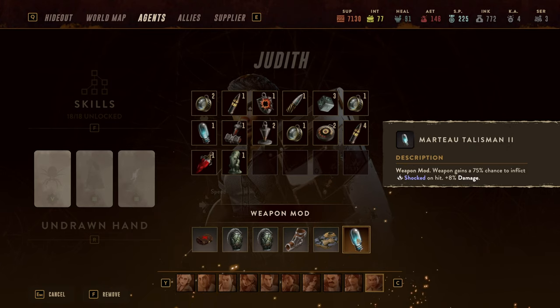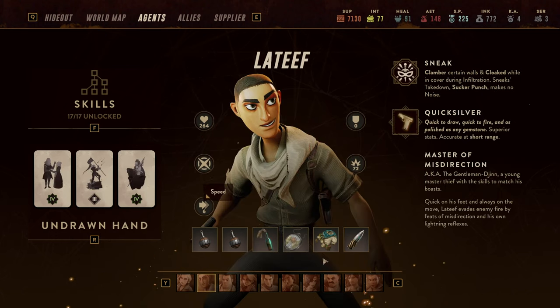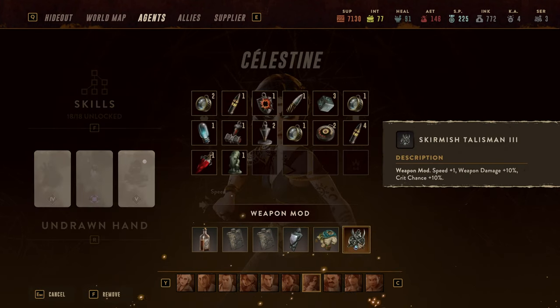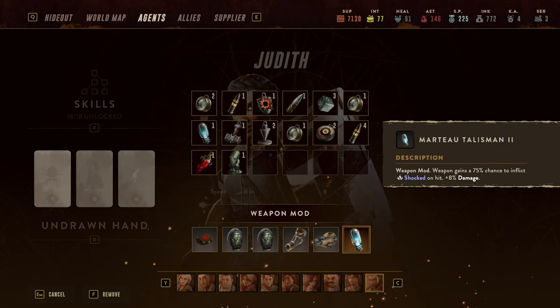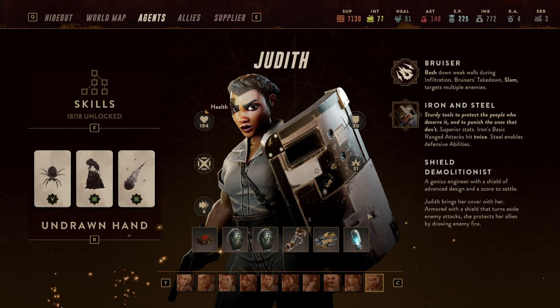In terms of weapon mod, you're free to do whatever you want. There are cool options — you could go for an armor-shredding option, or one that deals more damage and more speed like the Skirmish Talisman. I wanted to give her more crowd control capabilities, since she doesn't use her ranged attack often, so I gave her the Tow Talisman, which has a good chance to inflict shock — slowing the enemy and increasing her pistol's damage, though the pistol is not her main source of attack.